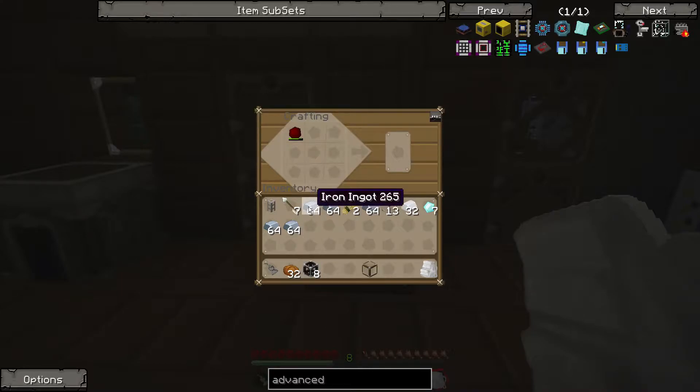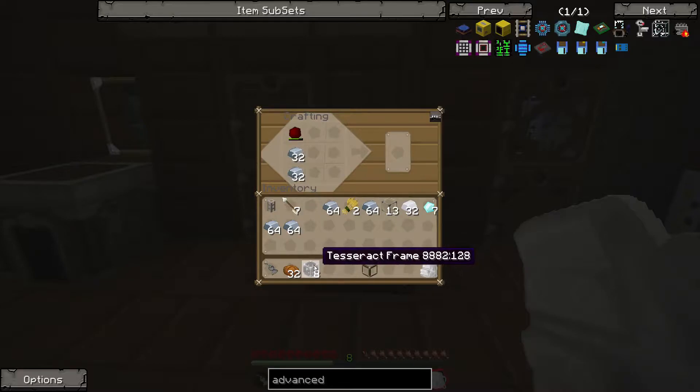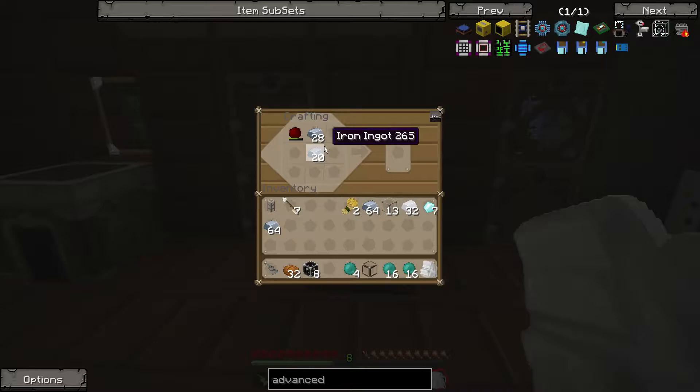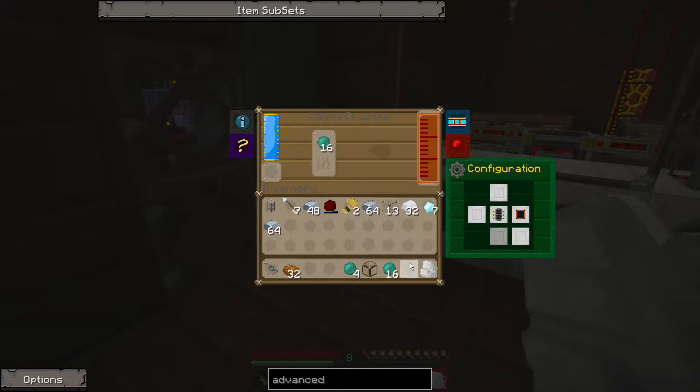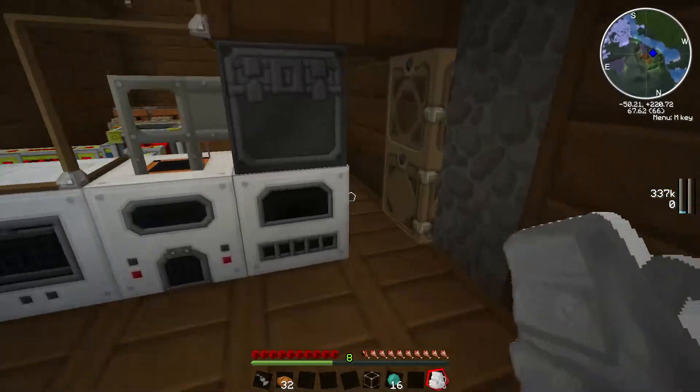So it's 4 ender pearls for each of the tesseract frames, so that is 36. There we go and dump that there — so that's 36 ender pearls. We'll dump these in there. Unfortunately I'm going to need to babysit this because I hate that these don't stack up to 64. Okay so that'll fill those up.